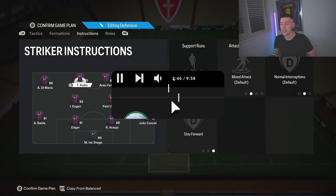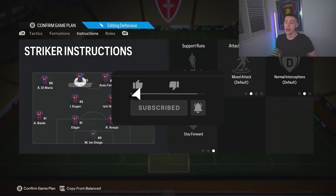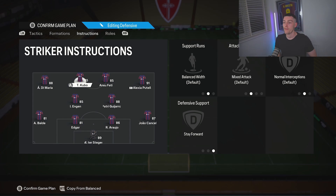Both strikers are on stay forward, but then I have my faster striker getting in behind. I like Kubo to do a bit of everything — sometimes he'll drop off, he's more technical and can find a pass. Then Ansu is just a pace merchant — we send him in behind to create those easy chances. That's the only difference; it doesn't matter whether your left or right striker is getting behind.